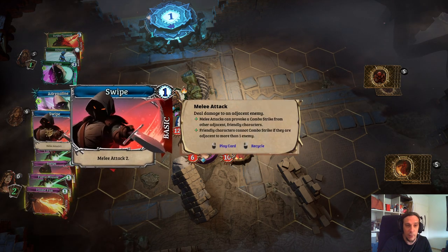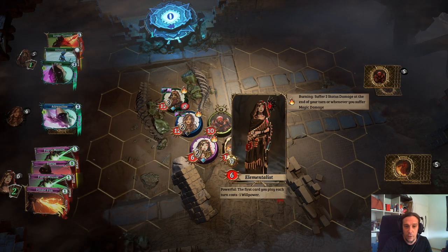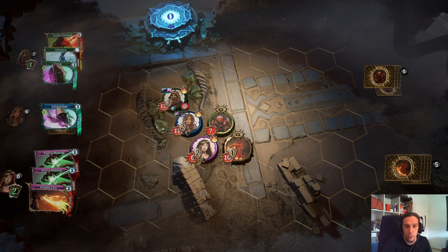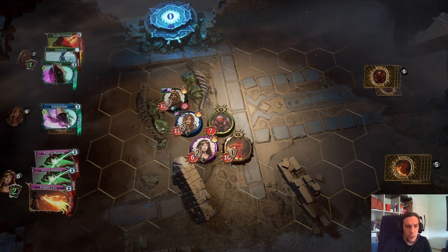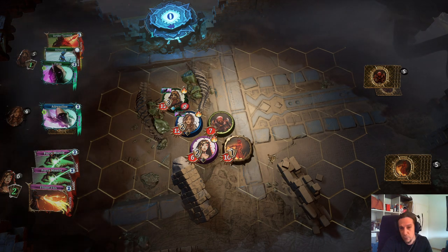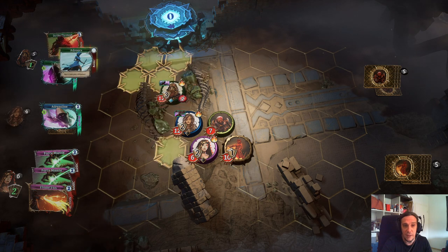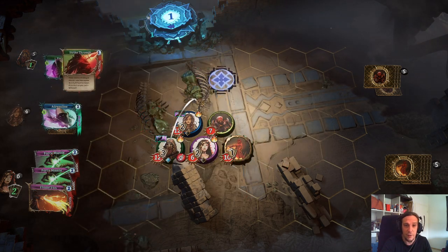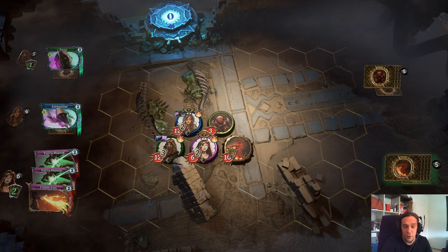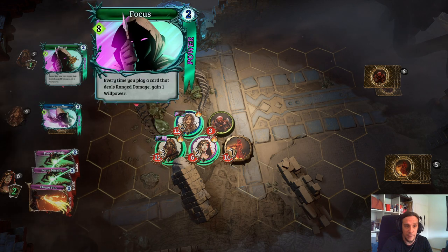Let's take an attack by my warrior and demonstrate combo attacks. Here we go — Swipe, and here goes the combo strike. The basic thing is: if two people stand right next to an enemy when a melee attack is performed, they get combo attacks. It might be only one point of damage extra, but it racks up in the long run. Use this to your advantage. Not activating unranged attacks from adjacent positions is key — know when to use each attack type.